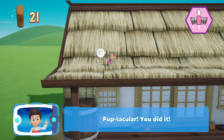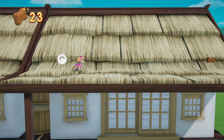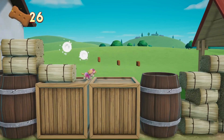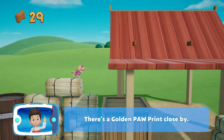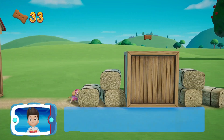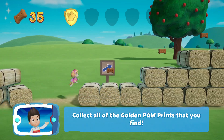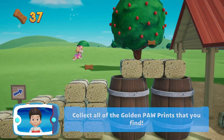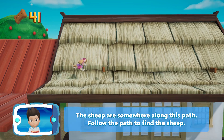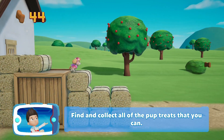You got the pup tree! Pup-tacular! You did it! There's a golden paw print close by! You got the golden paw print! Collect all of the golden paw prints that you can find! The sheep are somewhere along this path! Follow the path to find the sheep! Find and collect all of the pup treats that you can!